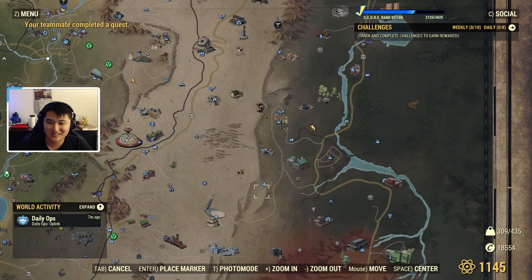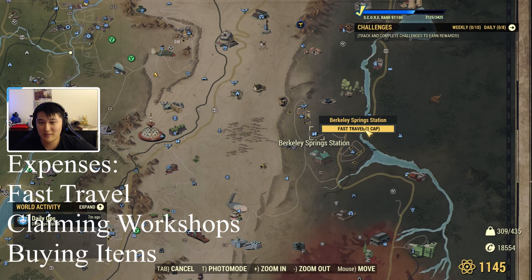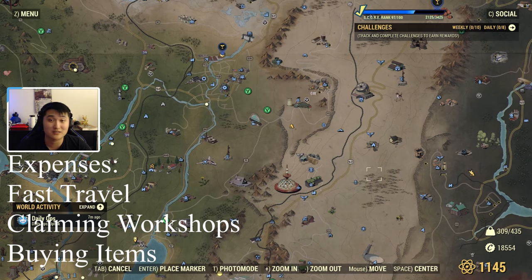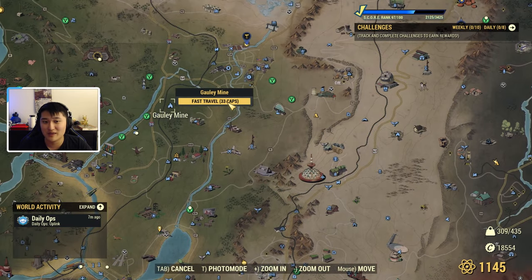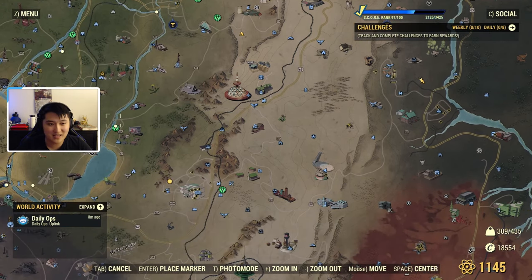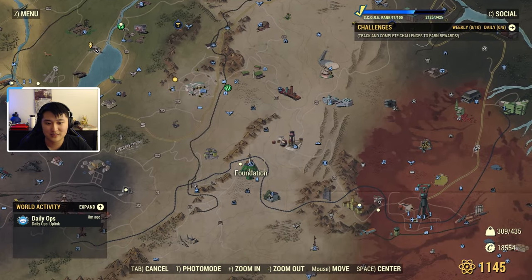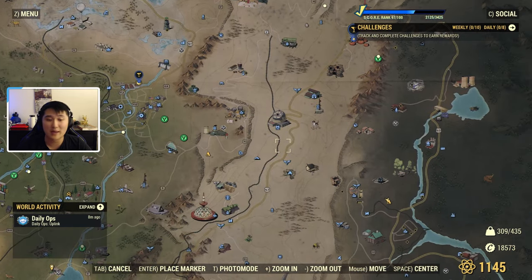Right there a teammate completed a quest and got some caps. You can also use caps to fast travel — that's one of the main day-to-day uses. The farther you travel, the more caps it costs. However, traveling to your own camp, a workshop you own, or a teammate's camp is free. Certain places on the map like the Foundation, Crater, and Vault 76 also have no cap cost to fast travel to, and events that grant gold bullion rewards or treasury notes have no cap cost to teleport to either.